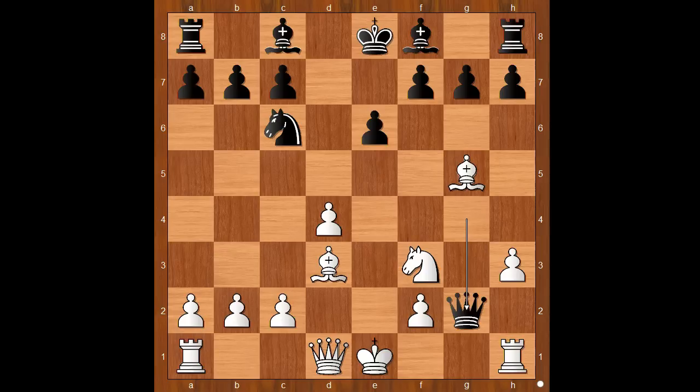Queen takes on g2. If the black queen goes to h5 — is that better? Then g4, trapping the queen. Back to our game: in this position, Bird played queen takes on g2, attacking the rook. White to move — how would you continue now?